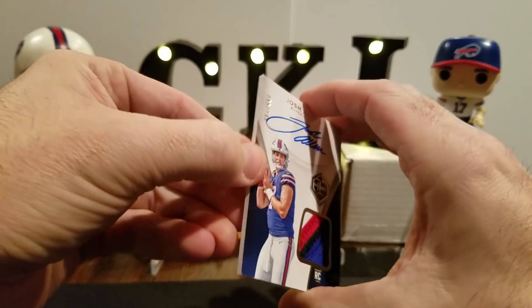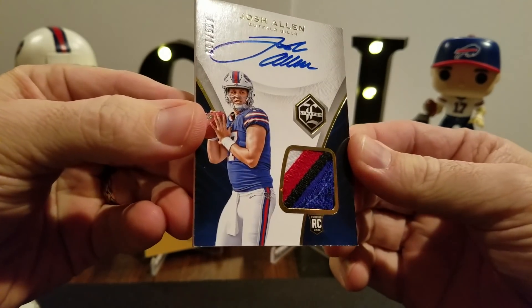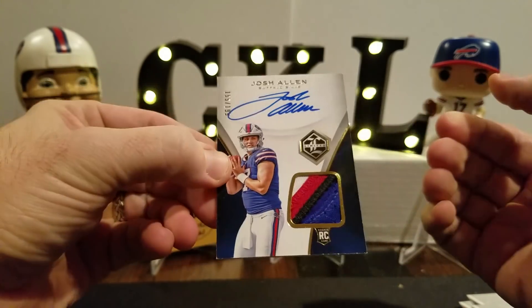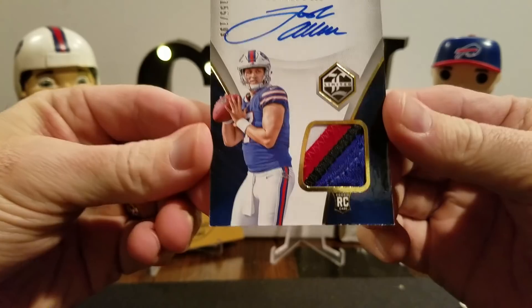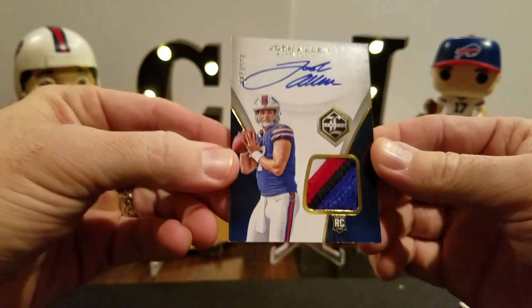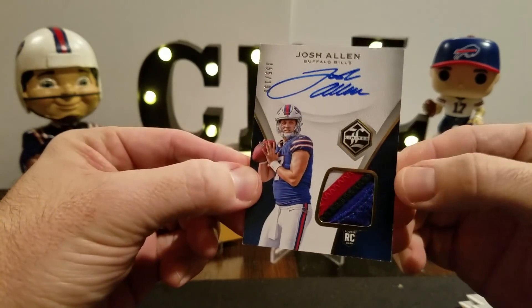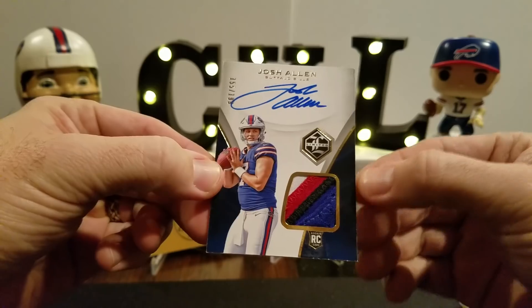Dude, we are on a roll! Oh snap — look at that patch! Oh my God, four color! 155 out of 199. Not really super short print, but man that is so cool that we hit this guy. The edges are kind of banged up, but that's okay — it's for the PC. You guys tell me, is that worth sending back to Panini? Those edges are pretty roughed up. I know thick stock cards usually have some rough edges, but there's a lot of white showing there. But I am not complaining — Josh Allen on-card RPA. There you go. Oh man, that is so sweet.